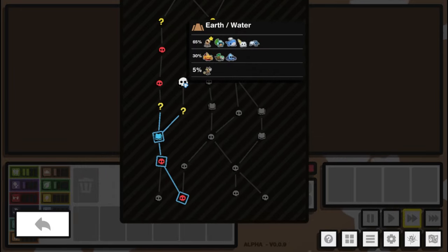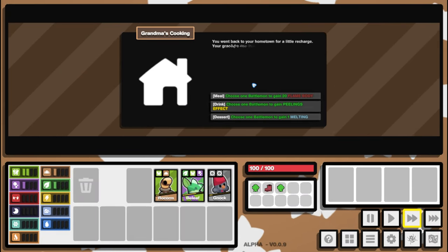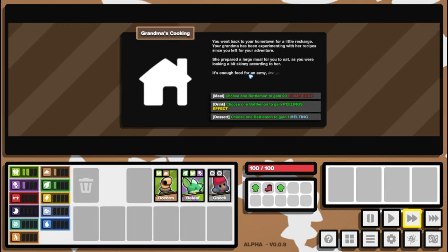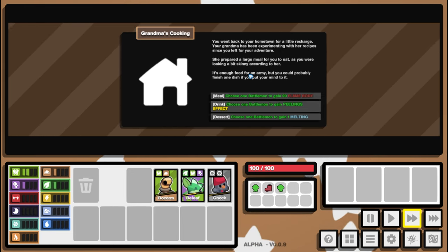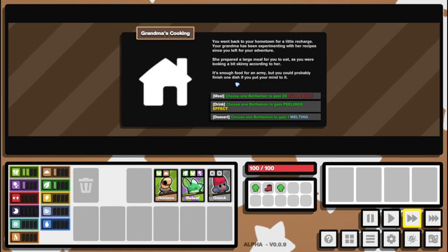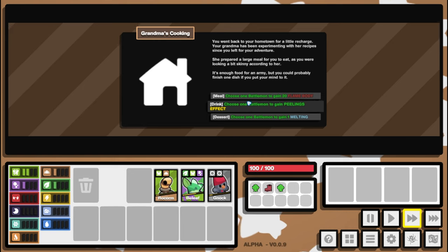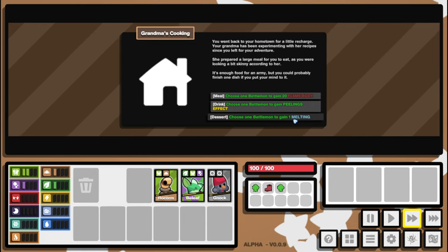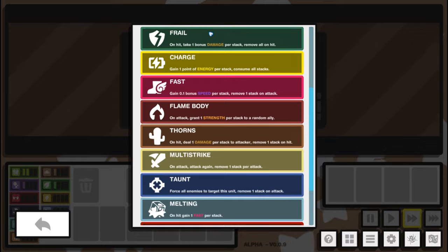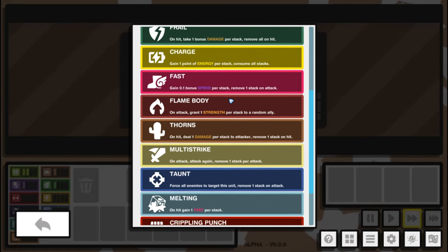There's toxic — we can add that to Rocom straight away. Now Rocom is toxic and bug, which is fantastic. We go earth and water, and this random event — Grandma's Cooking. Your grandma has been experimenting with her recipes since you left for your adventures and prepared a large meal. It's enough food for an army but you could probably finish one dish. This hits home! Choose one battlemon to gain 20 Flame Body, Peeling's effect, or one Melting — which on hit gains fast per stack.